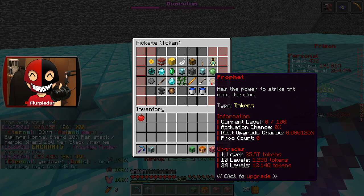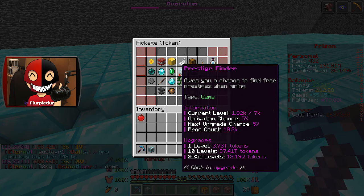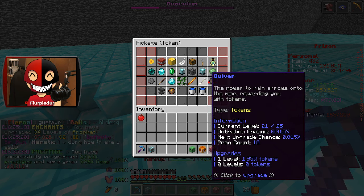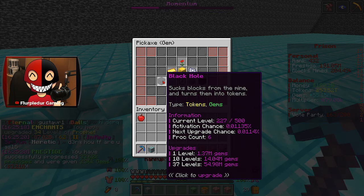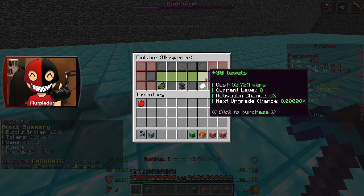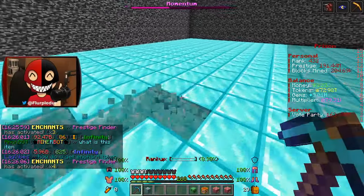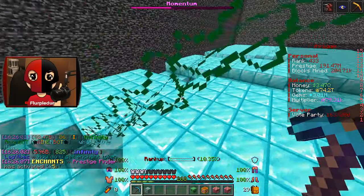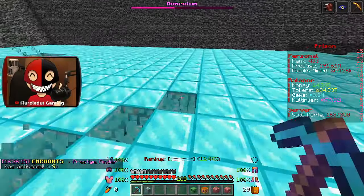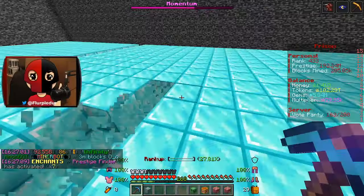Number one, I want to get profit — absolutely. I also kind of want to get quiver. I'm gonna go and get profit, which has a god-awful activation chance, but I believe in it and hopefully it won't betray my trust. I don't have whisper — it's a new enchant — let's go ahead and get 30 levels into it and see what it has to offer. So we're looking out for the mortar proc, profit, and whisperer. I want to see them all proc by the end of this video.